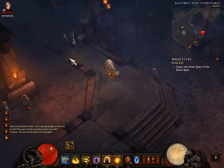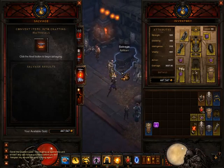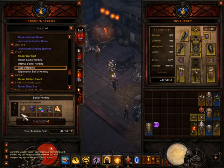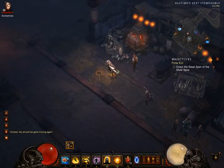There you have it — it's account bound, so you can get it for one gold right here. Then you have your plan. Go to your Sage, right-click on the book, and you will see all these plans inside and you can manufacture the Staff of Herding. The only downside is you cannot sell it — it's account bound.